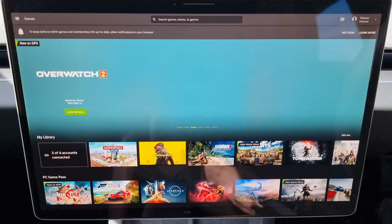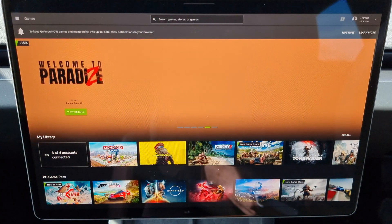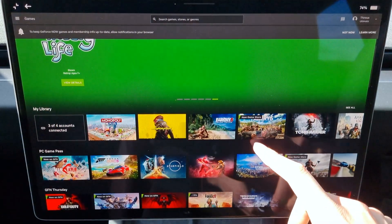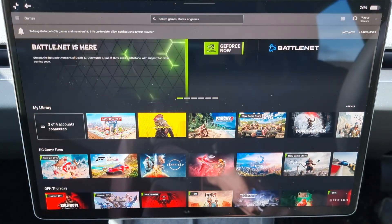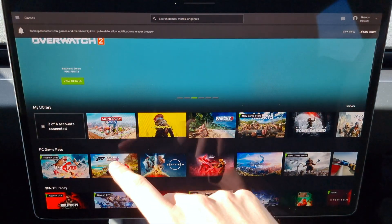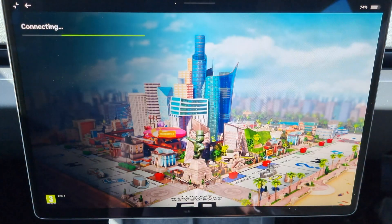Okay, so this is now part two of playing on GeForce Now in a Tesla Model 3. I managed to do a few things. First of all, when I launch games now, I have the overlay with statistics displayed, which is great. I haven't launched yet, but we can take a look at it now. I'm going to launch Monopoly, so I'll do that now.